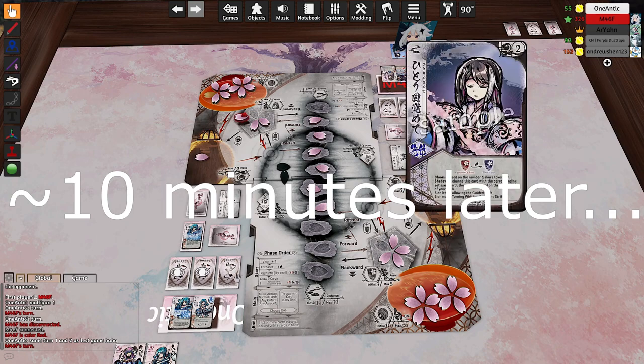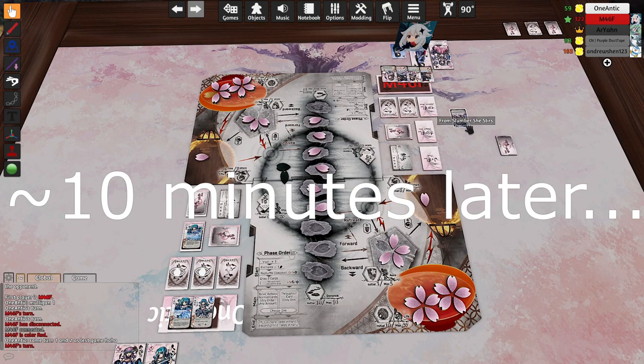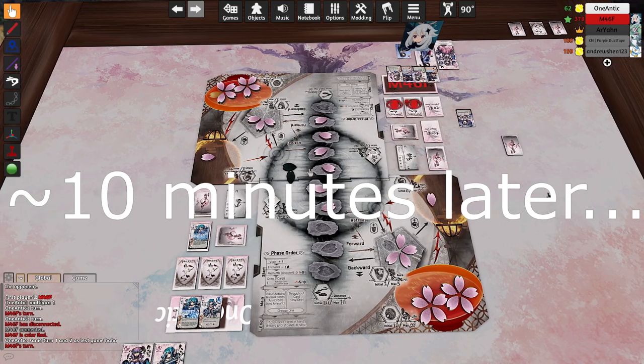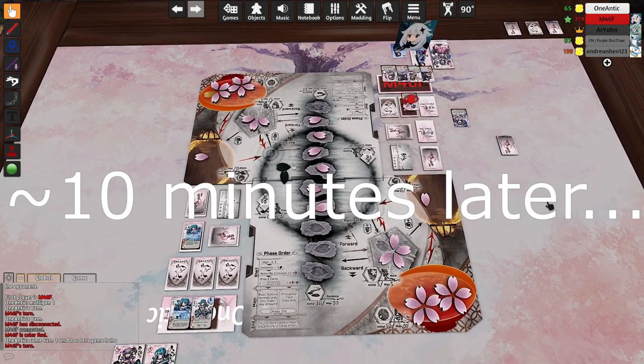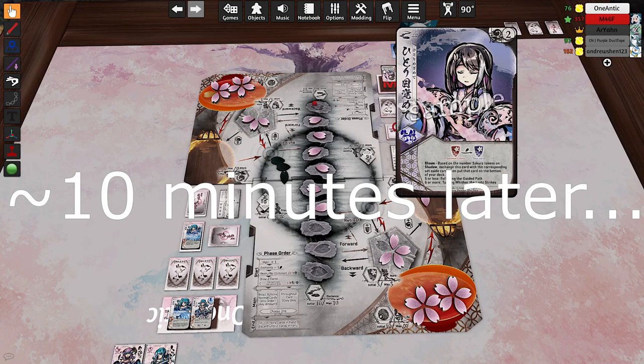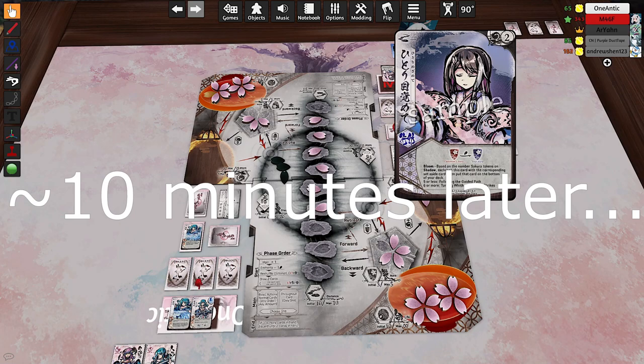Flowers coming down yet again — it's time to make fives. We're getting the second step here now which is going to be Guided Path, and then it's going to get turned and then it's going to be Flowers. I know cards — I promise. I know cards that don't do damage.